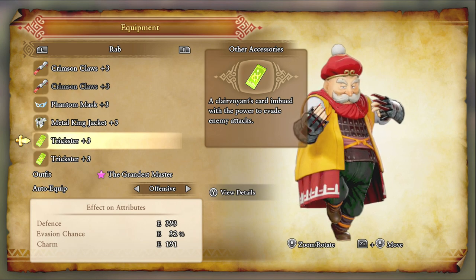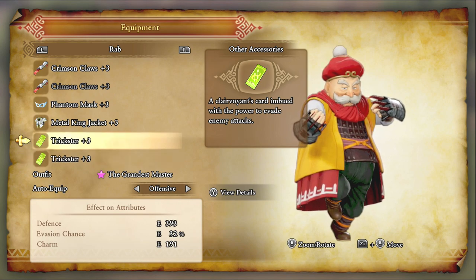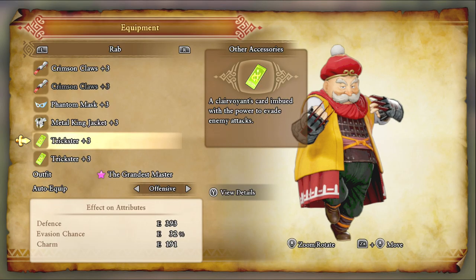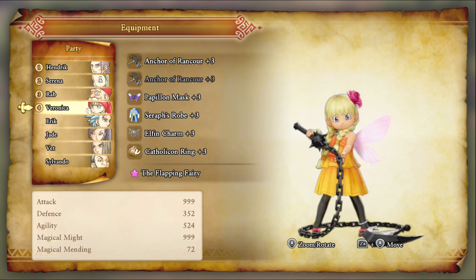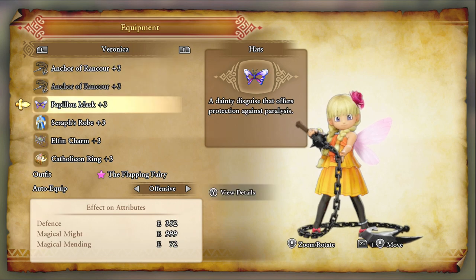As long as my whole party isn't getting hit with status ailments, I can stand for a couple of characters to get hit with them. But yeah, this setup right here is the best for evasion for Rab that I've found. For Veronica, I have the same mindset as I had with Hendrick and the Pupillin Mask — if she can't move, she can't use Twin Dragon Lash. So, Pupillin Mask.